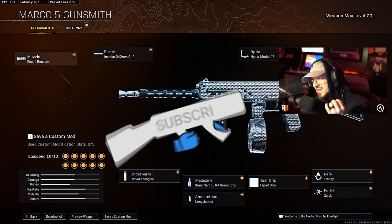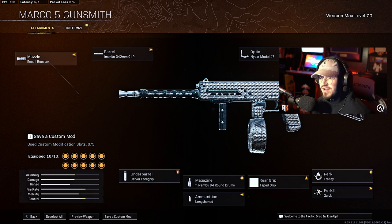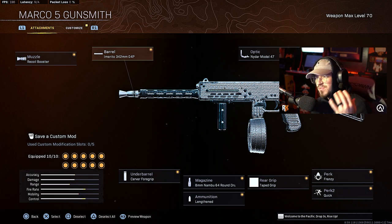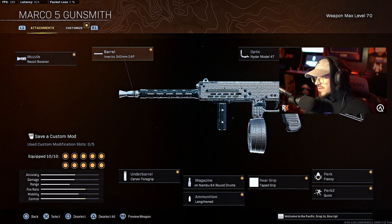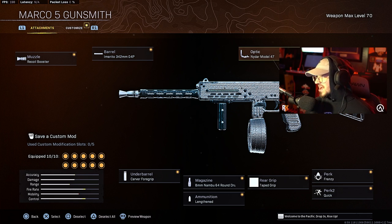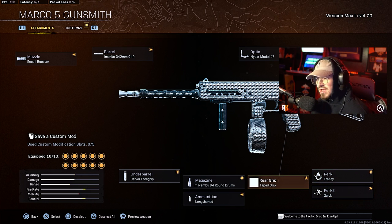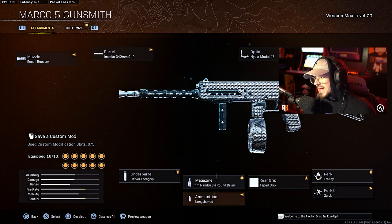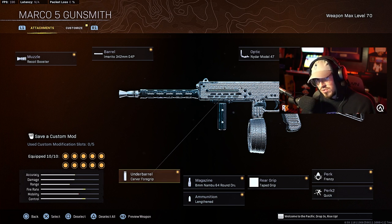The class setup we are rocking for this Marco SMG right here is a recoil booster from the muzzle, the Amirto 342mm 04P Barrel — the names on these are absolutely crazy — the NIDAR model 47 optic, the Amirto FR stock, frenzy for perk 1, quick for perk 2, tape grip for the rear grip, the 8mm 64 round drum for the magazine, lengthen for the ammunition, and the carver foregrip.